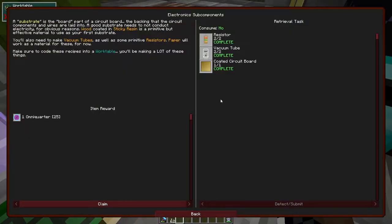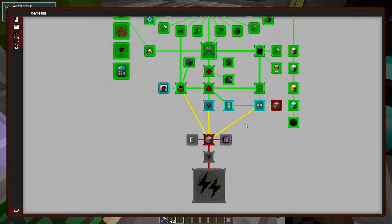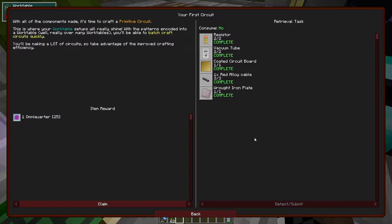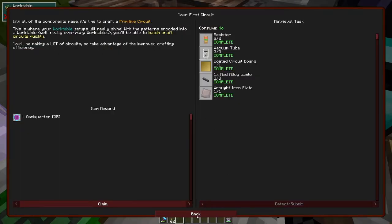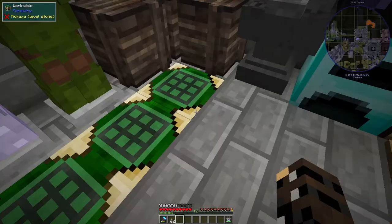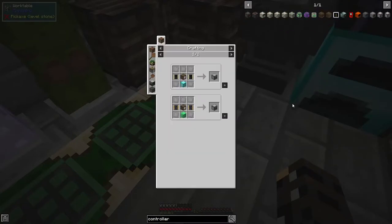So we're going to save the recipe. We just unlocked more in Genesis. It already thinks that we have our first circuit, which is a little bit interesting. Drawer controller - can we actually make one of these right now? Oh, we can. I don't think I want to - that's a lot of stuff. Diamond or emerald and two circuits? No, our circuits are going towards better things for the start.